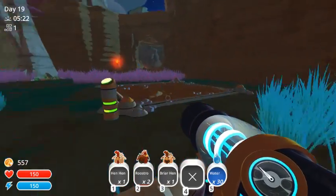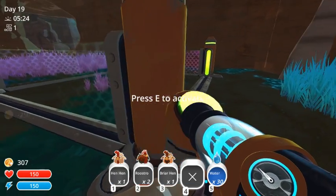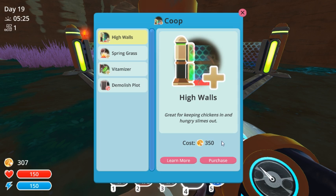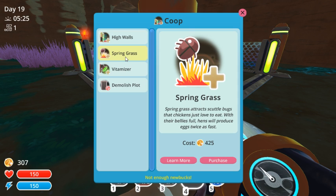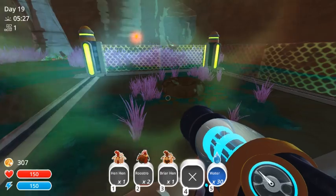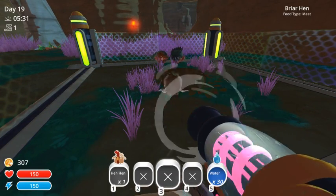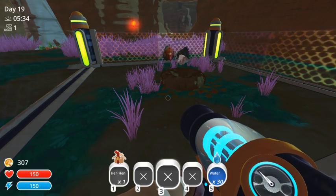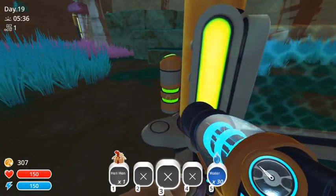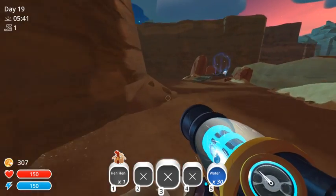I love the faces on them after they blow up. We want high walls. So we got two roostros and a briar hen. I'm sure that they don't need that many, but it's alright.